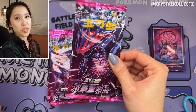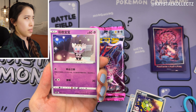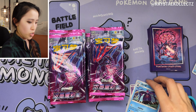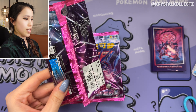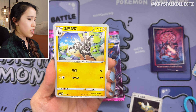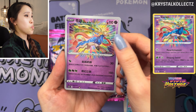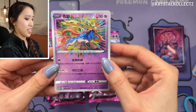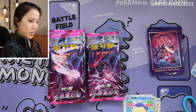Eternatus is on the box — the Chinese name is Wuji Taina, obviously from Darkness Ablaze. There are also cards from Champion's Path, and some of those were originally released in Japanese in Infinity Zone and other sets but got grouped into Champion's Path. There are cards from Shining Fates too — not the shiny Charizard, that's in Set A. This is a whole pick-and-mix of sets. And we just pulled our first amazing rare — Zacian, one per box, printed in Japan with Japanese card quality.